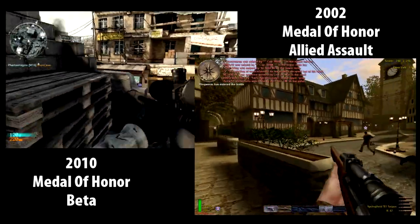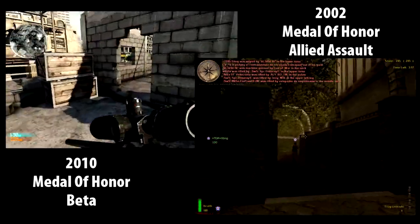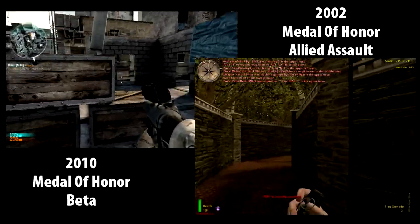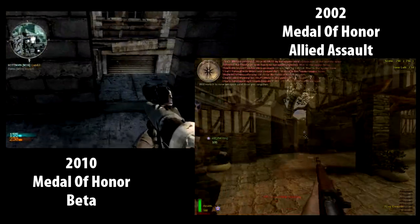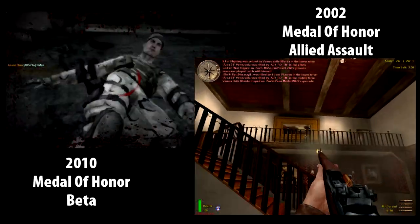I think the sniper rifles in the beta are broken and need to be fixed. Please leave a comment - if you guys have played this beta, what do you think about the sniper rifles? I personally think they need to up the damage a little bit. Some people are saying the accuracy is too good, but that's my opinion.